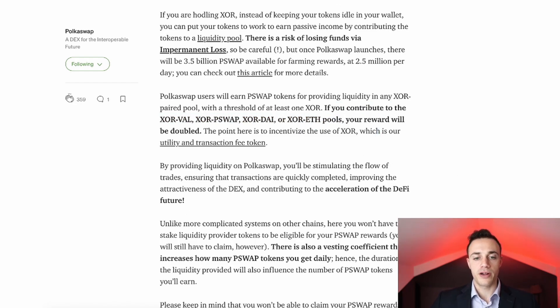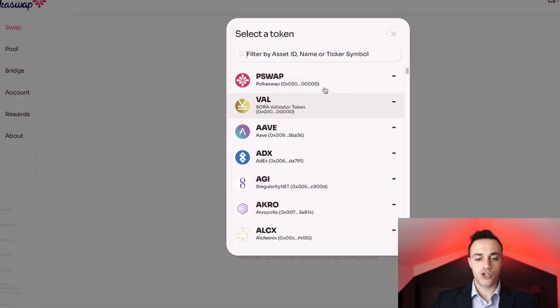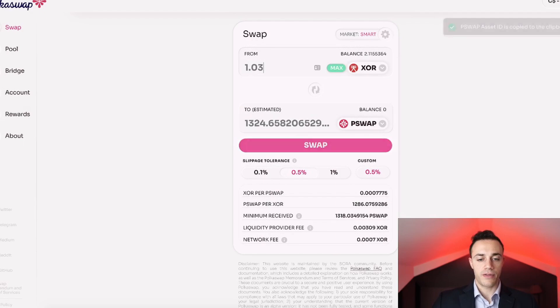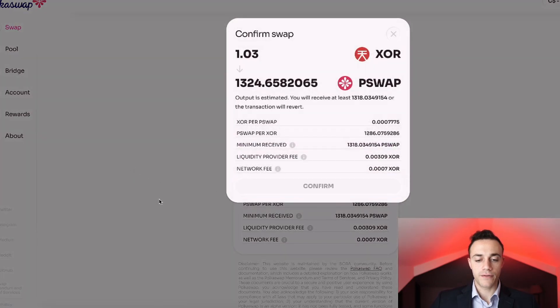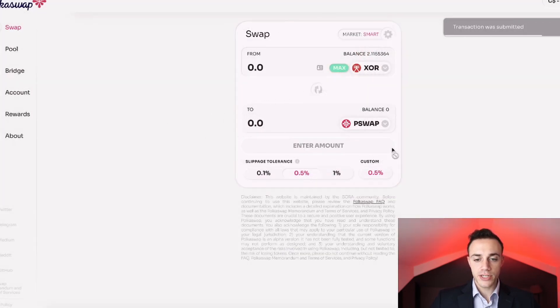I highly suggest you use one of these pools. You do face the risk of impermanent loss, but that is a risk I am willing to take. So we're going to choose PSWAP, and we'll buy 1.03 worth of PSWAP for our XOR. We'll hit swap and confirm, enter our password for the Polkadot.js wallet extension, hit sign transaction, and let that submit. Watch how fast the PokéSwap exchange is — the transaction already went through.